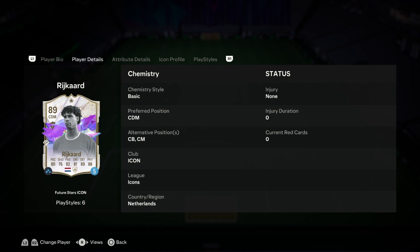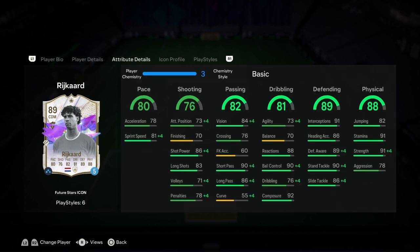This is an interesting icon. Being a Feature Star, he can naturally play CB and CM. His pace is really slow — 80 pace, 78 acceleration. Shooting is awful at 76. His defending and physicality are his strengths: interceptions 91, defensive awareness 89, standing tackle 90, stamina 91, strength 91, sliding tackle 86, short passing 90, and long passing 86 — so at least his passing is manageable.